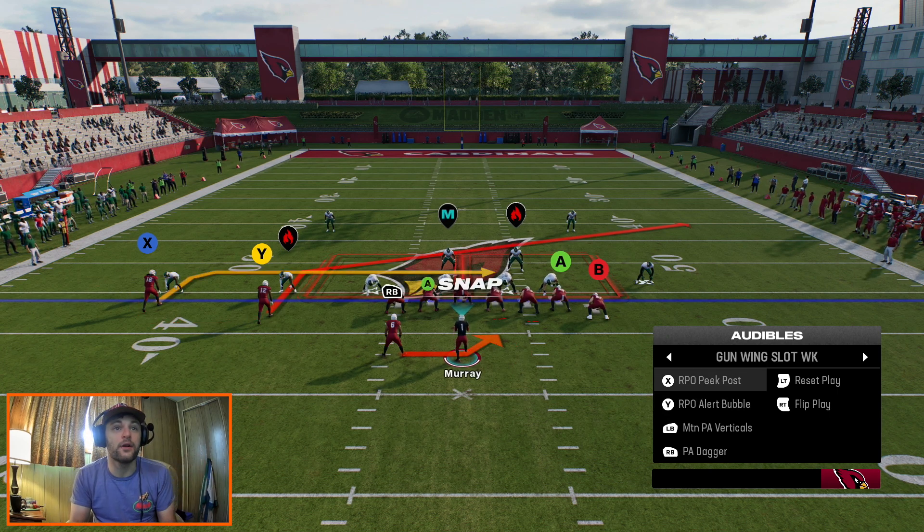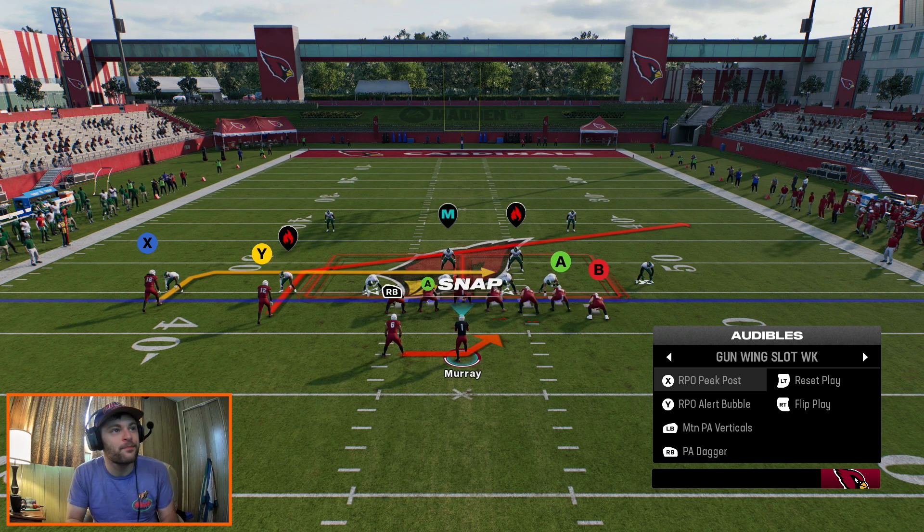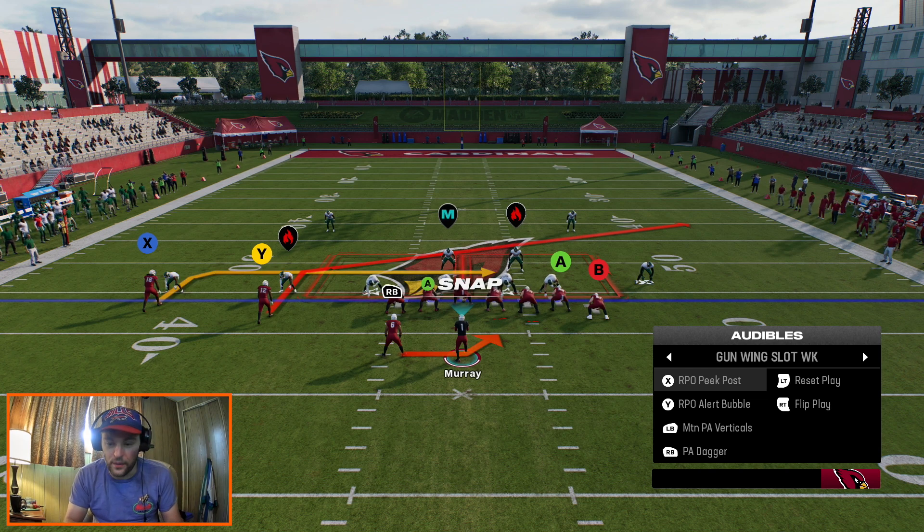Those are going to be the two we run here, and I really like how they work. The peek works in the middle of the field and the bubble works on the sidelines. They're very easy to run — very beginner friendly, or at least something you can very easily just stick into your scheme if you have gun wing slot weak in your playbook.